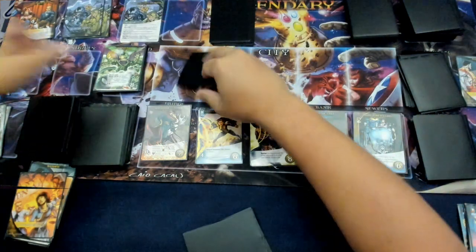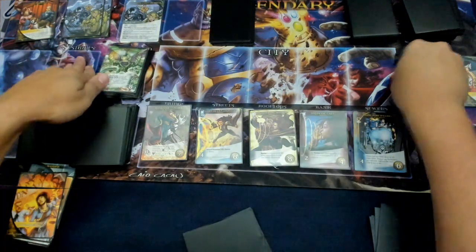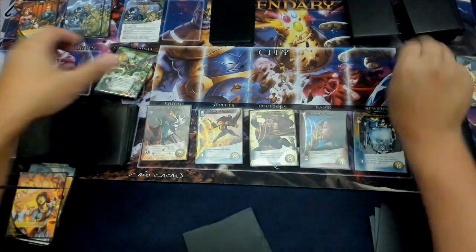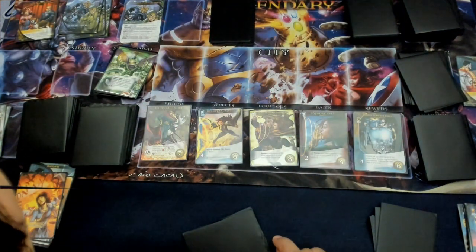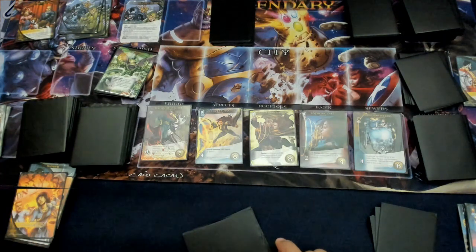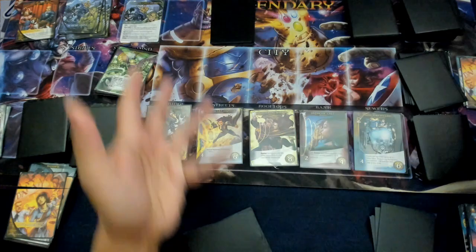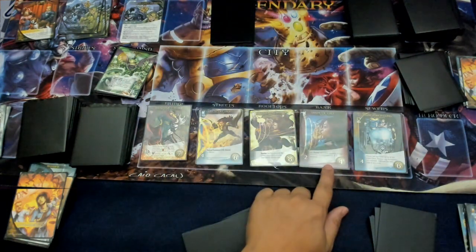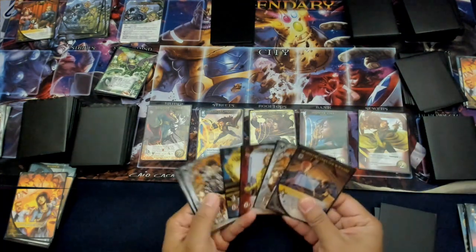Master Strike — it's going to be shuffled in as one of his new tactics. Another Master Strike. Scheme twist. This one is going to be defeat a villain worth three or more victory points. We're not going to be able to do that because I don't have any villains to fight. We're going to put this on the bottom.